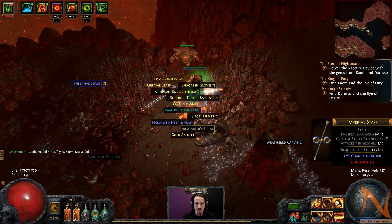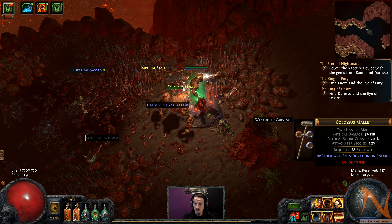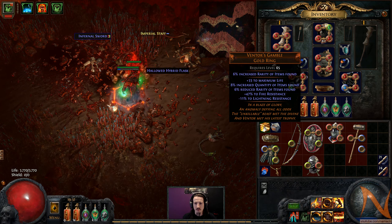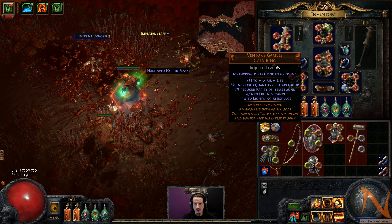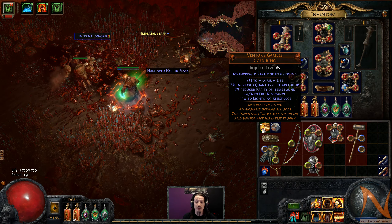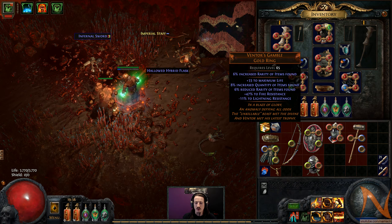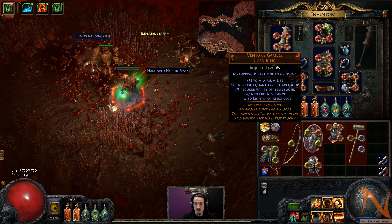We got a gold ring — looks like a dice. We found a bunch of rares here. Colossus Mallet, might pick it up. And wisdom — it's always good to have some wisdom. What's this dice? Ventors Gamble. It's a pretty low base rarity — 6% rarity, 33% something, 33 max life, extra quantity, reduced rarity. So that matches what the implicit rarity is, meaning there's basically net no effect. Well, actually it's reduced not increased, so it might actually be worse. A whole bunch of extra fire resistance and negative lightning resistance. This is a quirky one.